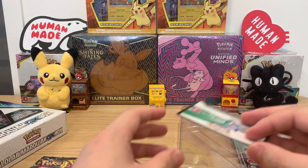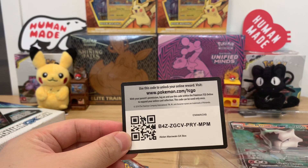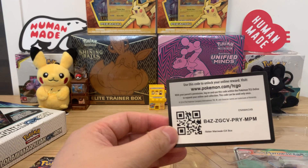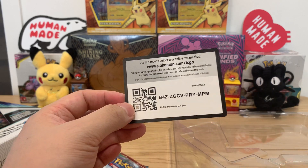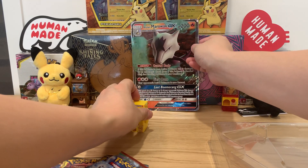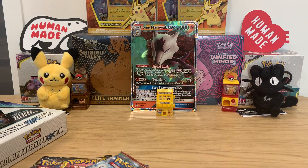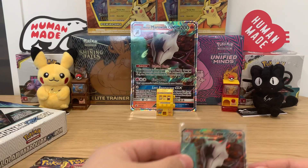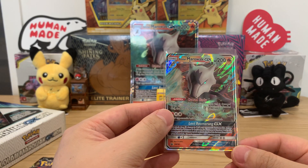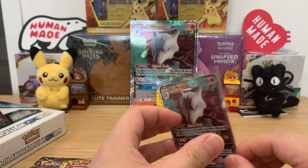There's a code card for the Marowak pack — please share these code cards, if you already got one then let someone else have them. Here we have the huge Marowak figure, and we do have the promo Alolan Marowak card SM-187, Fiery Bone with 90 damage and Last Boomerang GX, 200 HP.